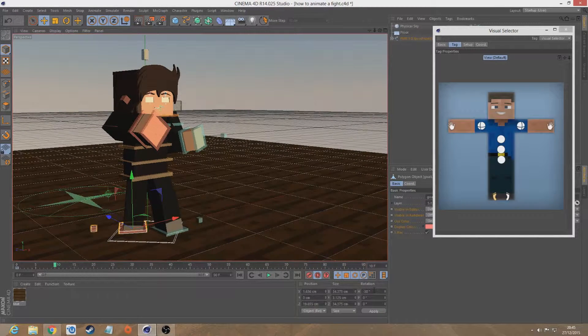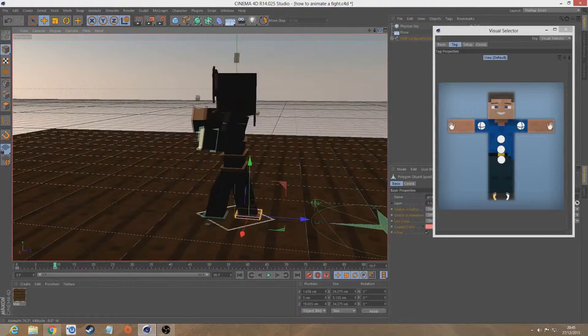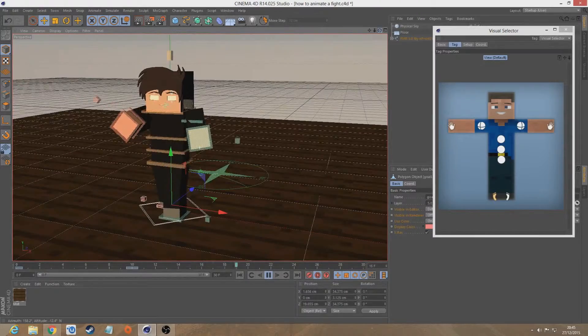This right foot needs to rotate back to zero. I'm going to cut this down a bit actually — let's go to 30 frames. That way it's not going to take so long to go through it. And there it is — the first motion of a punch.